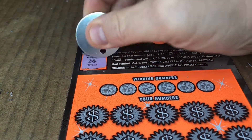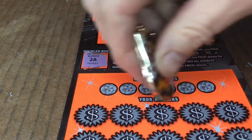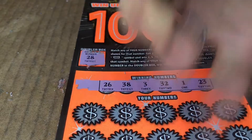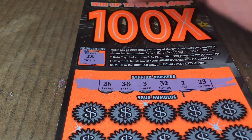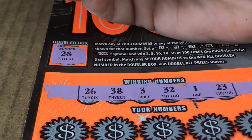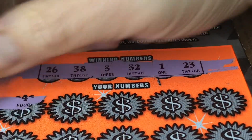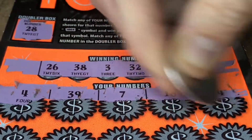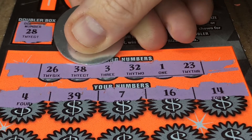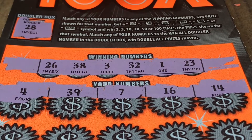Let's see what it is — we can be on the lookout for it. It is 28. We have 26, 38, 3, 32, 1, and 23. So we have 4, 39, 7, happy birthday, and 14. We have 3 for the one-off, 39 for the one-off, 7, 16, and 14. I think we're a little too close, guys, sorry.